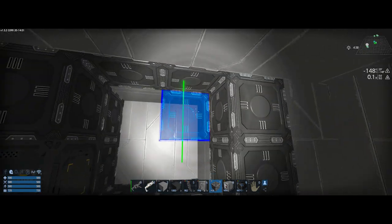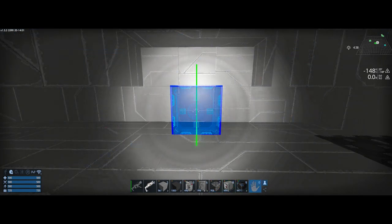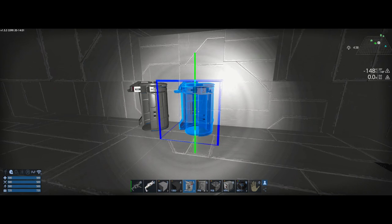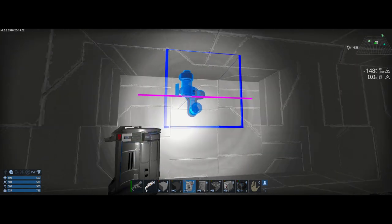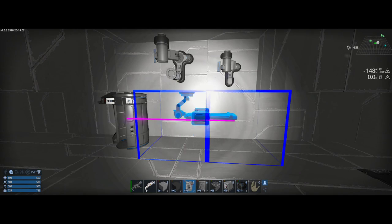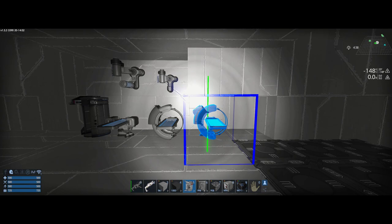Now we have established our controller system and we know we're going to put a constructor here. For the other parts, let me grab some medical stuff. I want a health station and all of these — let's just do the full medical suite. I kind of want O2 in here too; I usually like to put O2 right next to the medical area, and lately I do like to put in showers as well due to radiation — that's a helpful gameplay feature.